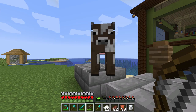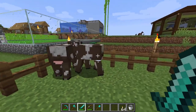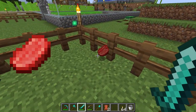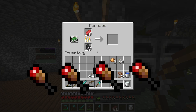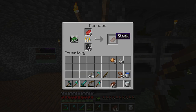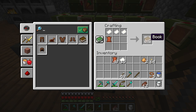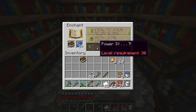First on the list are cows. Cows can be extremely useful in the early game. By killing a cow you will get raw beef and leather. The raw beef can then be cooked into steak and when eaten will restore 4 food haunches and 12.8 hunger saturation. The leather can be extremely useful for making books, which then can be used for making enchanted books.